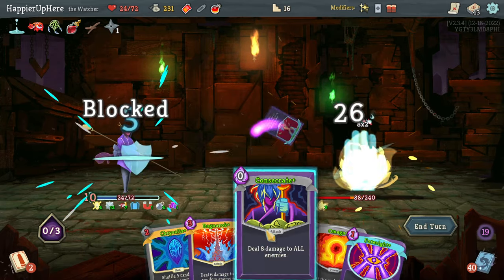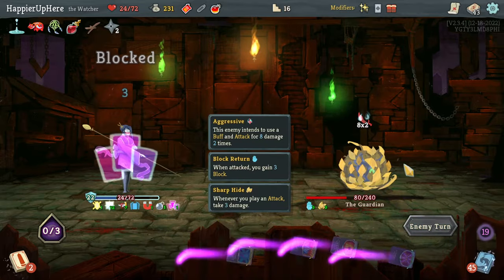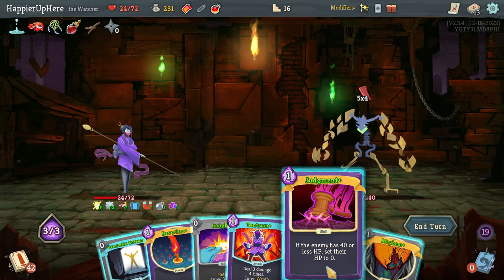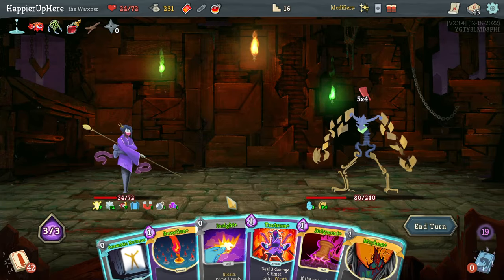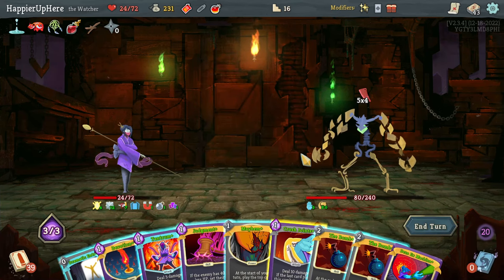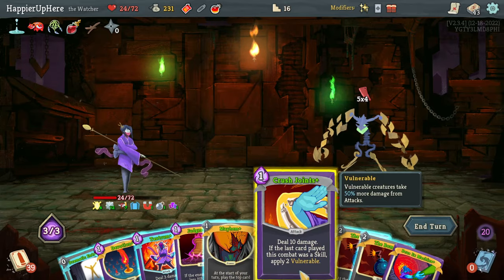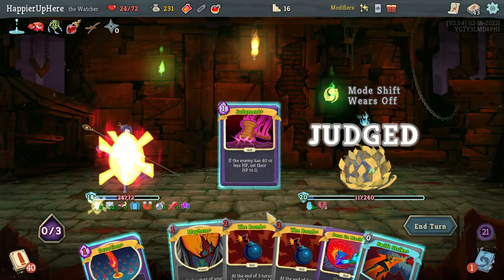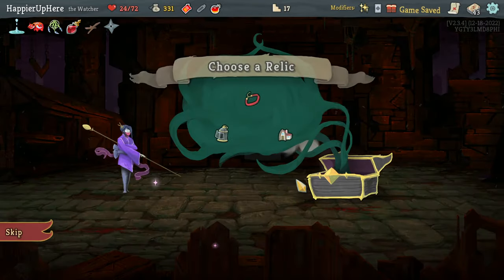I do need some block and unfortunately I have an Evaluate. Let me do Thinking Ahead, put this back, play Evaluate - which means I won't be able to play the Omega. Actually I can play two attacks - let's do Sands of Time and Consecrate, that'll be 21 damage. I forgot about Talk to the Hand - that helps. Another 20 incoming. There's a Tantrum - risky but I think I can wait. That would be 24 plus 12 equals 36. Let me see what Insight gives me - Crush Joints would help too. Let's do Crush Joints, Tantrum, Dramatic Entrance, then Judgment to kill. Perfected this one!